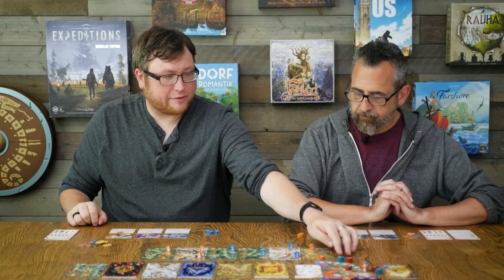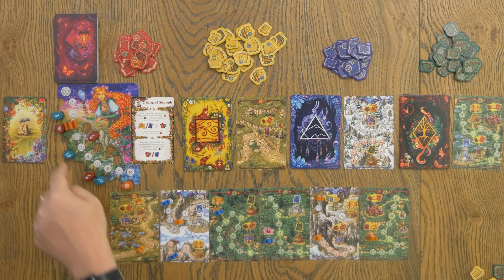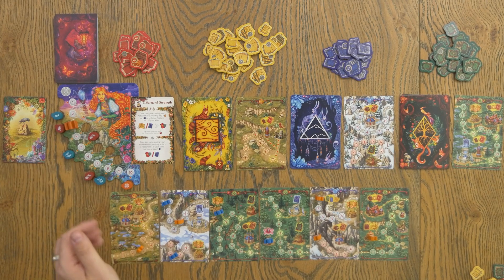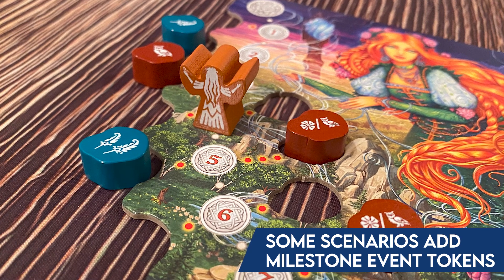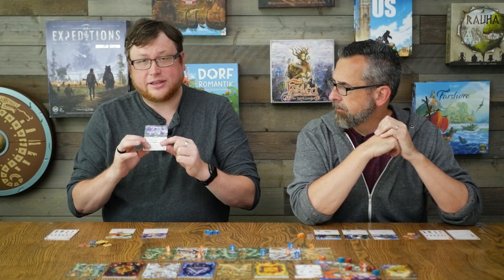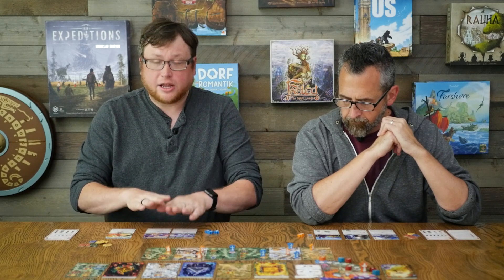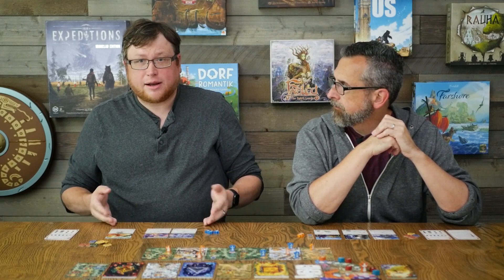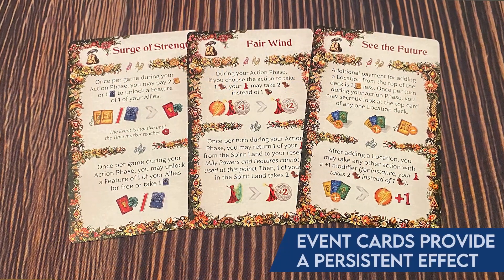The scenario setup is completely variable. Every scenario has a different set of counters that come out, telling you when the game ends, when to draw event cards, and when to draw new allies. At the start you get one ally card, and you'll have a space to unlock a second. From then on you've got tokens that either give you another ally or unlock the secondary feature on your ally card so allies can get more powerful. You could end up with two allies at max power or potentially four allies with just one power each.